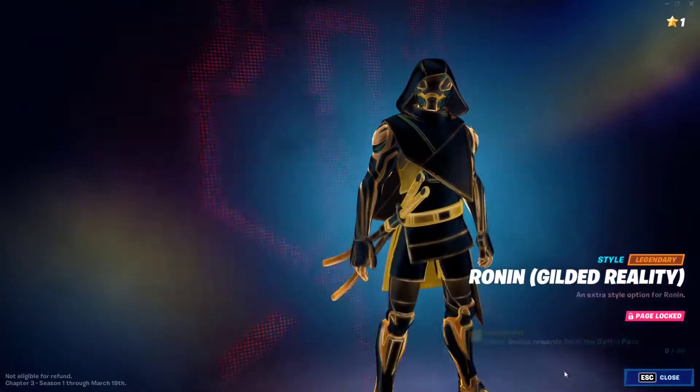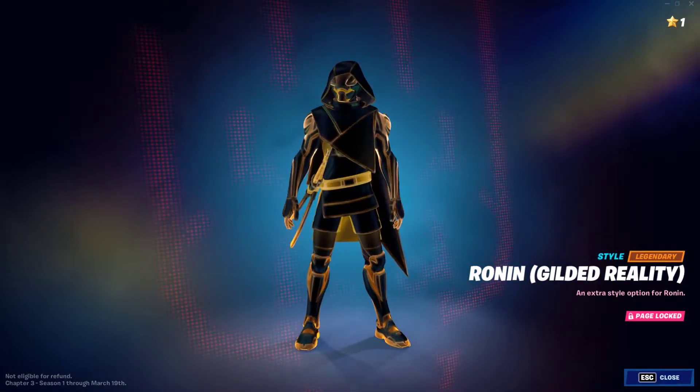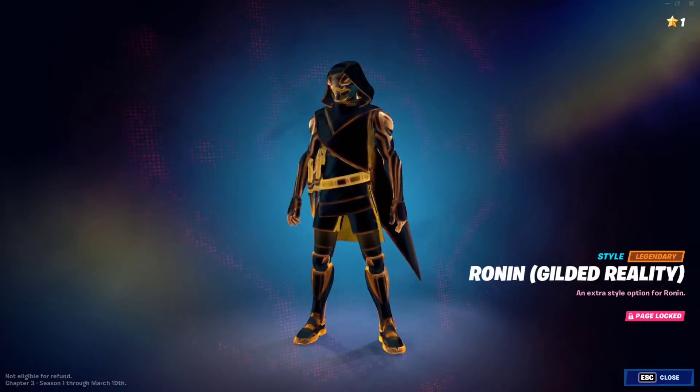Then we have the Ronin Gilded Reality. Ronin is already a greenish color, so this one makes him look like an amazing, out-of-this-world, multiverse superhero. Holy moly, that is so cool.